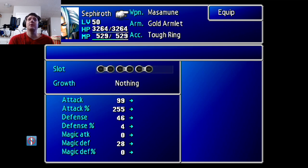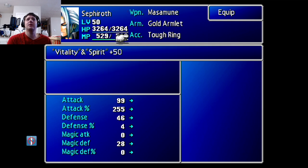Okay, Sephiroth's equipment. He has the Masamune, the Gold Armlet, and the Tuffer — Vitality and Spirit plus 50.